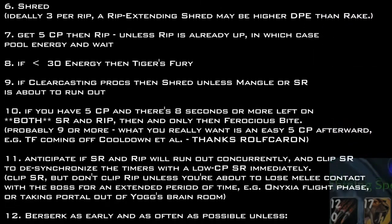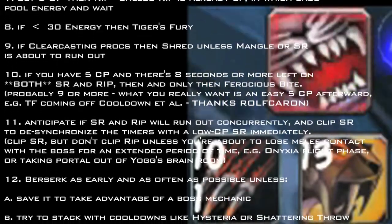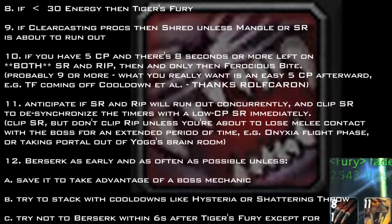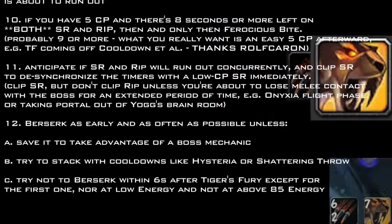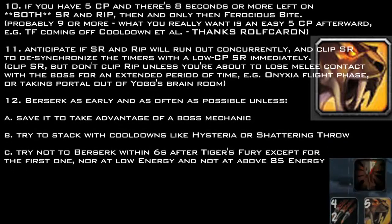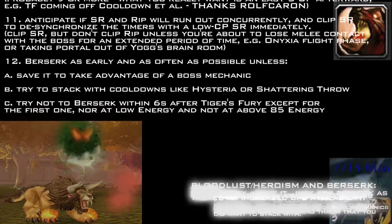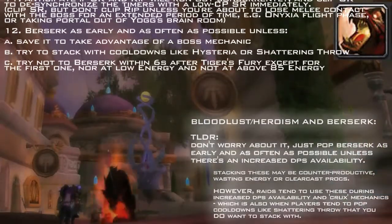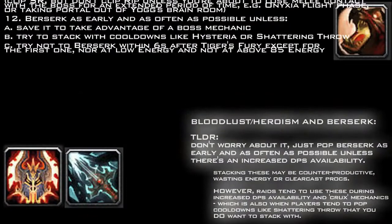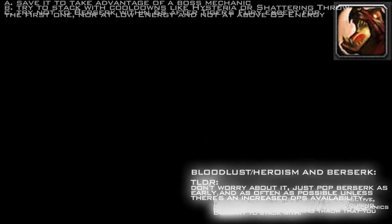10. If you have five combo points and there are eight seconds or more left on both SR and Rip, then and only then, use Ferocious Bite. 11. Anticipate if SR and Rip will run out concurrently, and clip SR to desynchronize the timers with a low combo point SR as soon as possible. 12. Berserk as early and as often as possible, unless: A) save it to take advantage of a boss mechanic; B) try to stack with cooldowns like Hysteria or Shattering Throw; C) try not to Berserk within six seconds after Tiger's Fury except for the first one, nor at low energy, and not above 85 energy.